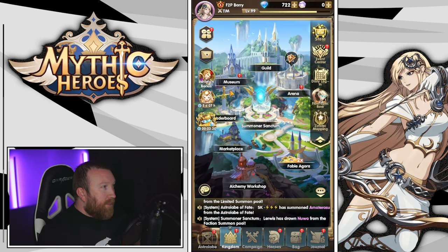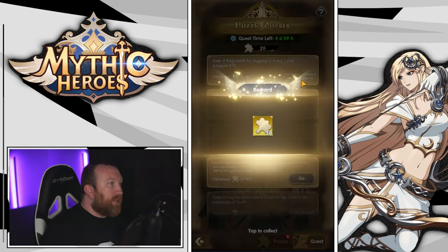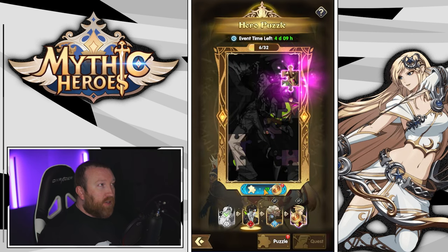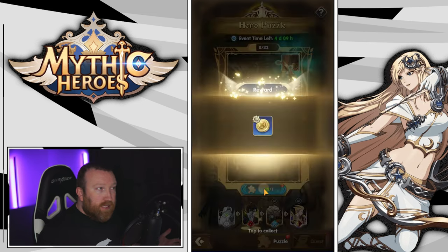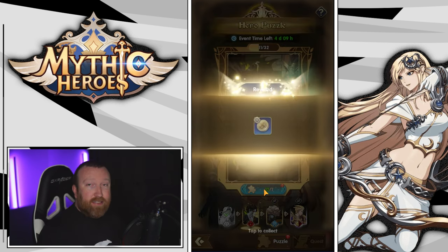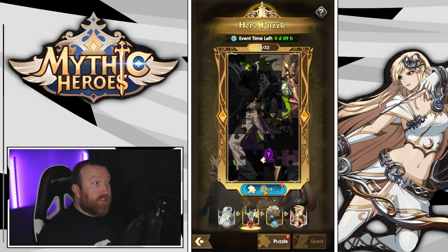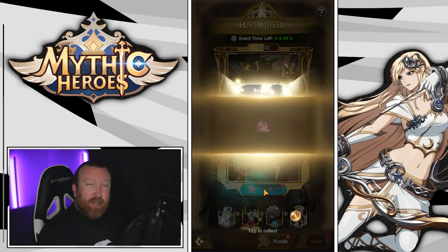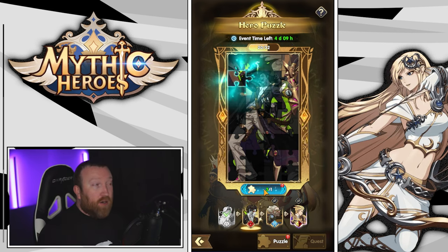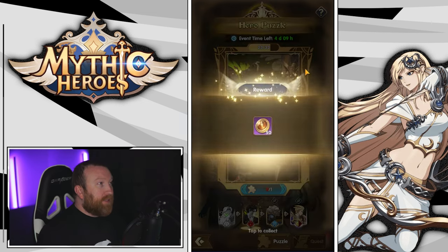That's pretty much it — let's finish out this hero puzzle event for today. That's going to give us 20 pieces. By the end of this week we should be very close to being able to finish the Phos copy as well. Getting two copies completely free every time a puzzle event comes up is easy to do — you just need to save your astrolabe core spins and your summons, because those are the two things you can't just do the week the puzzle event drops.